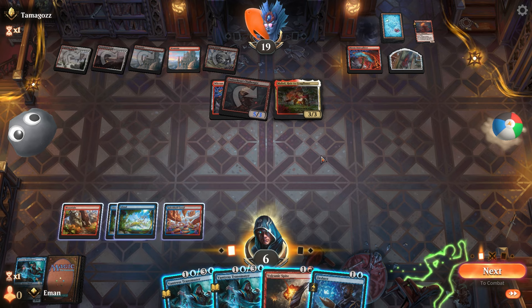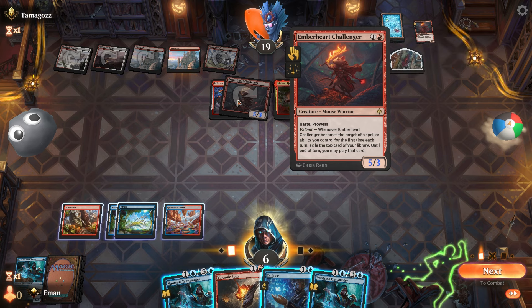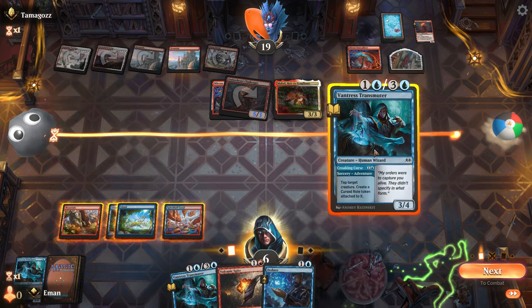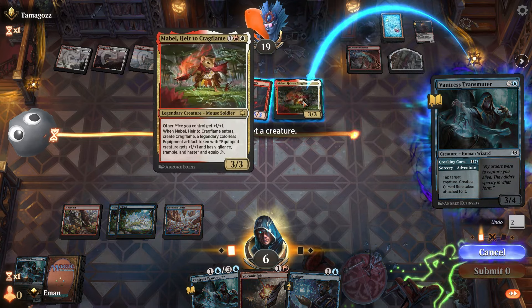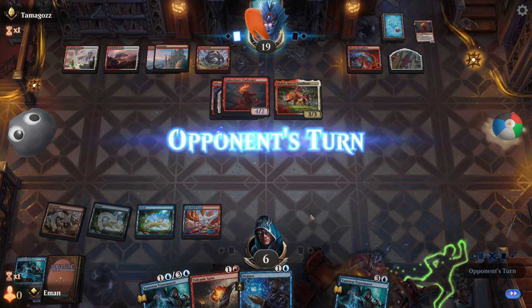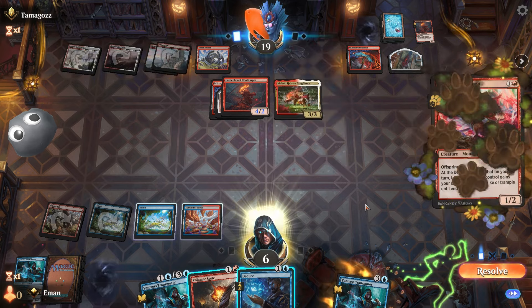I could play this guy and hope he blocks well enough. Try to create a wall of dudes and put little tokens on things. Oh geez — that's not good. They're hacking. I'm definitely blocking. They have Monstrous Rage — that's a lot of pump. Maple gives other mice bonuses. If I put a roll token on this it's not that great because they can just pump. But if I don't, I'm kind of dead. So I have to roll token on something — I'll put a roll token here and pass.